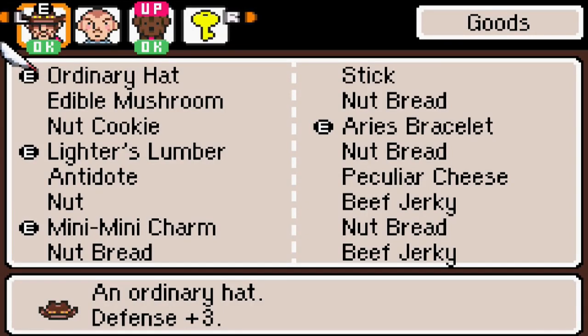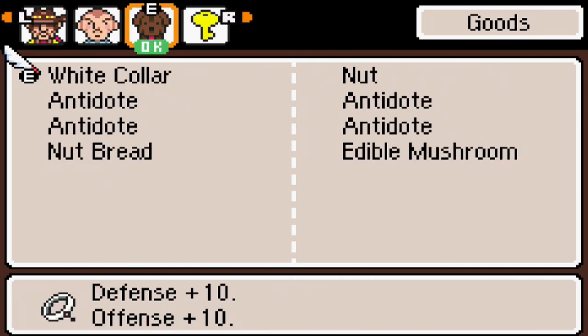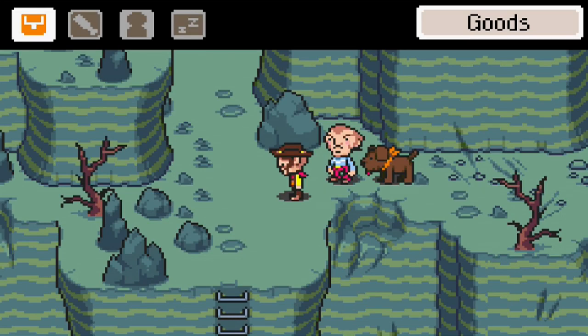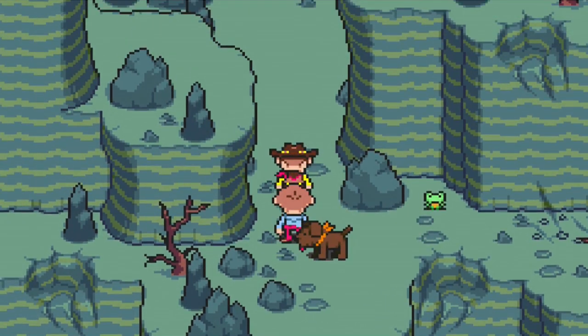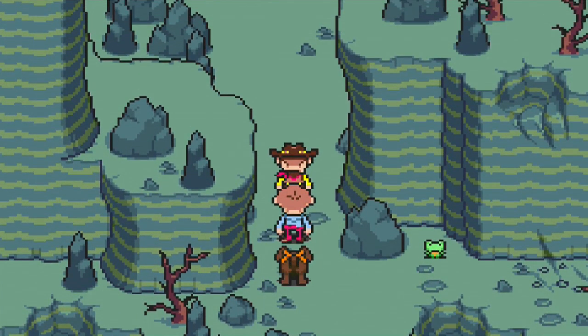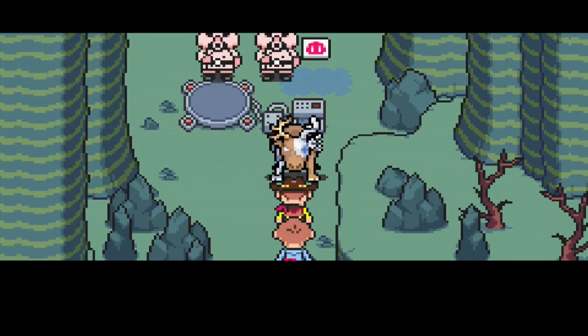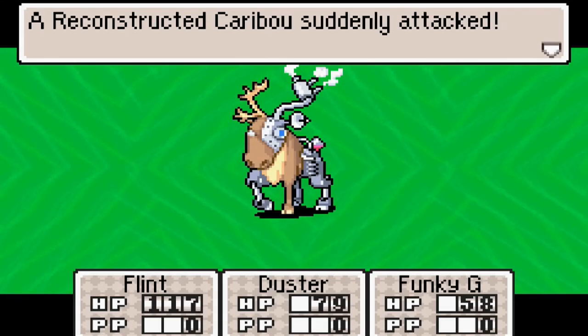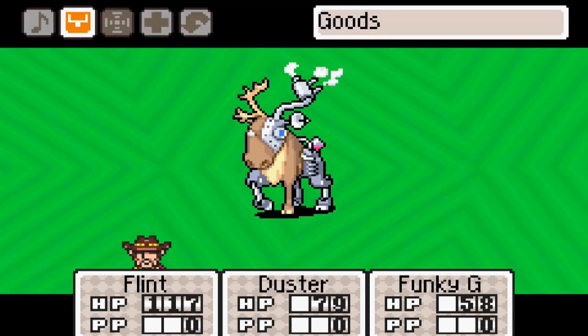Let me show you the inventory. This is all of Flint's inventory. This is all of... what was this guy's name again? I already forgot that dude's name. Well, this is Funky's inventory. Why did I forget your name? Damn it. I feel jacked up for forgetting his name. Anyway, he's the thief guy. Someone mentioned I should try to use his ability in battle. Obviously, proof we're coming right back to where we left off — Duster! That was his name. Sorry, I didn't say his name out loud much.